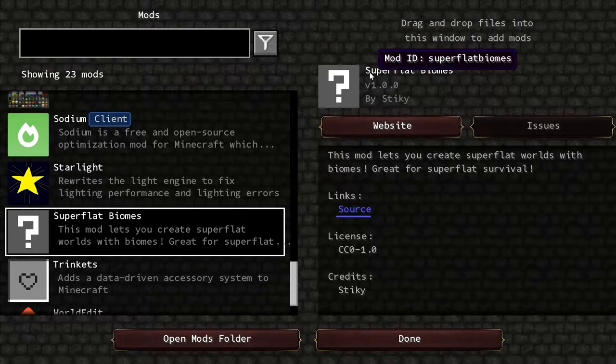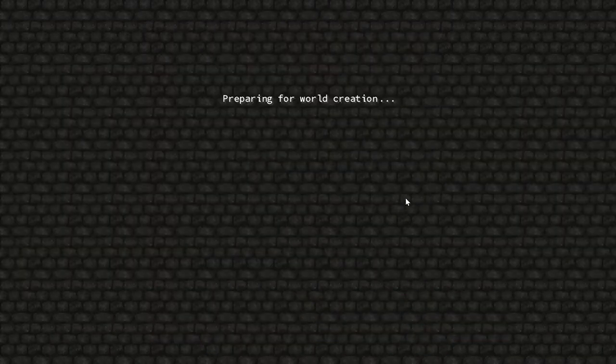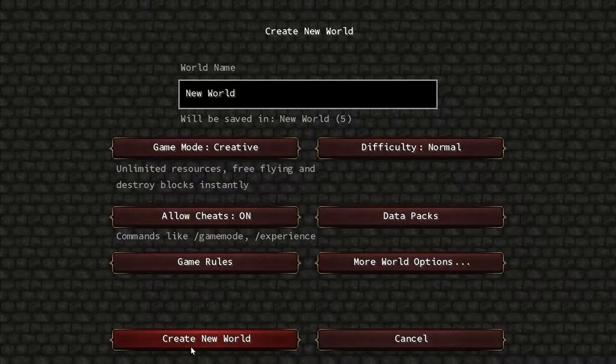All right, just a quick one today and we're going to be looking at super flat biomes. All you have to do is single player, create new world, and just do world type default, and then press create new world.